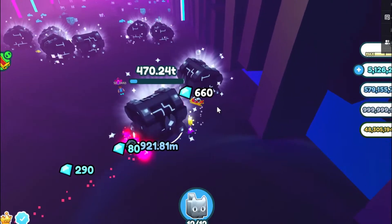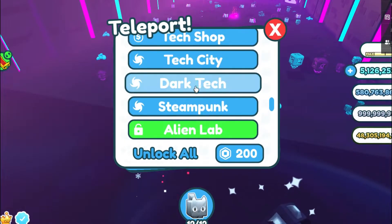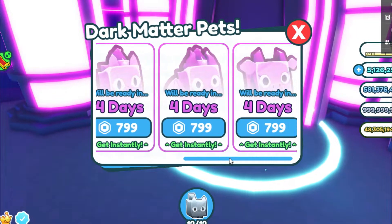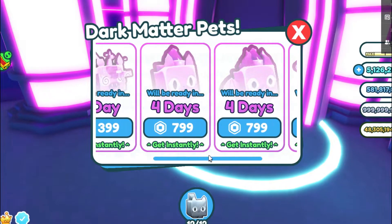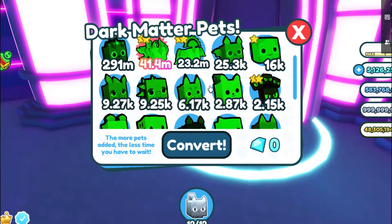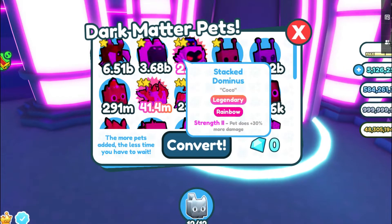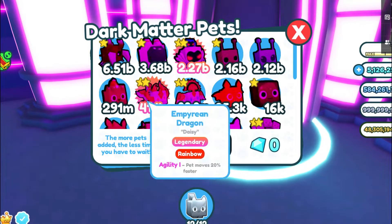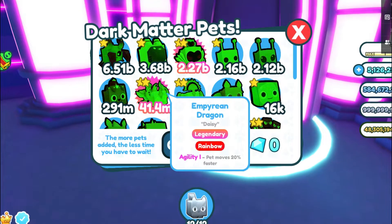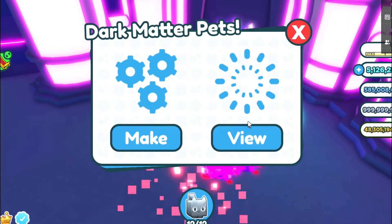I can literally just throw a bunch of the same pets in and make them Dark Matter. The more pets of the same type you put into the Dark Matter machine, the faster it will make it into a Dark Matter pet. So if I had five Empyrean Dragon rainbows and threw all five in, it might only take about an hour or half an hour. I'm going to have to go get some rainbow pets and make some Dark Matter pets, so this is going to take me a minute.